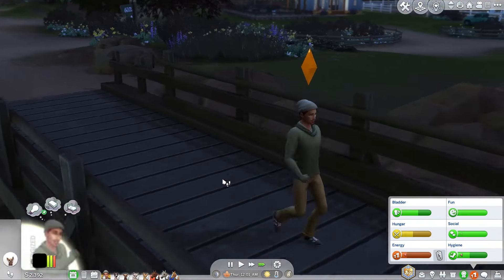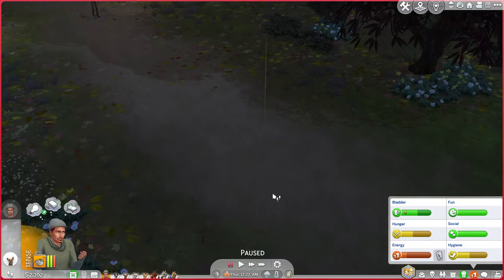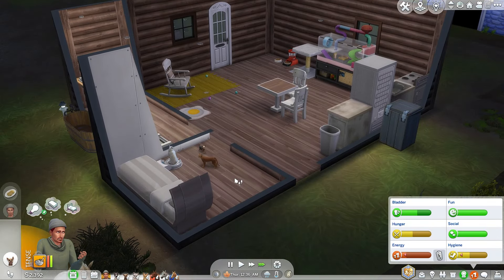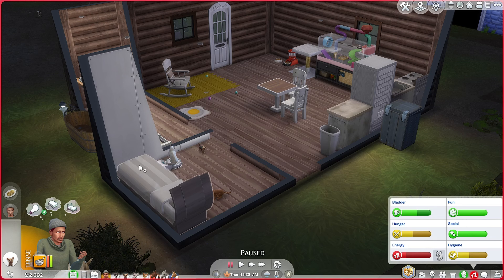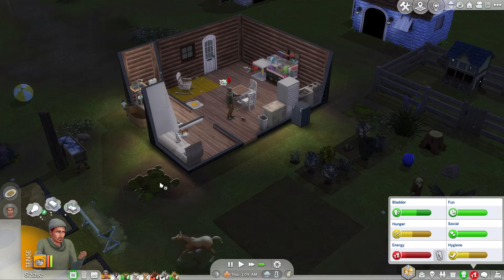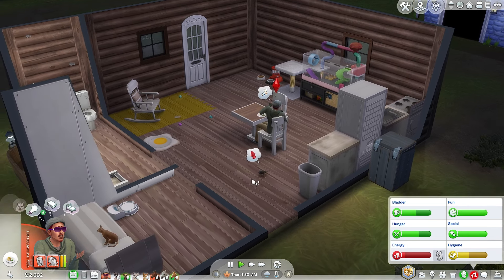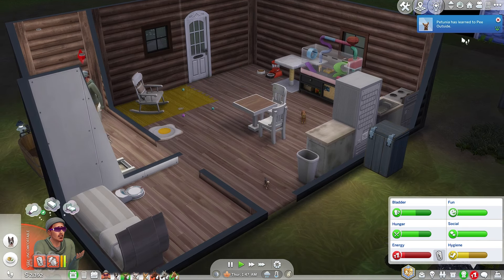Now I need you to turn around and go back home. Oh my gosh, he just straight up left the dog. Why is he tense? Craving some healthy food. I need you to get back home and love on Petunia. You think tofu tacos are healthy because that's your choice right now, babe. We did both dogs, both cats — we just need to handle the llamas. Petunia has learned to pee outside!